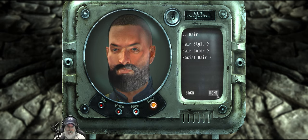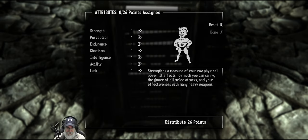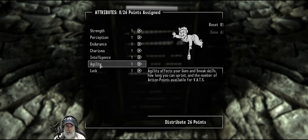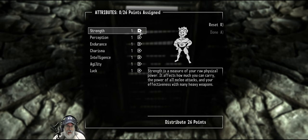Okay, so that's what our dude looks like. Now let's do our special — our attributes. We have 26 points that we can assign. We definitely can't ignore strength, both for carrying stuff and for melee weapons because especially early on we're going to run out of ammo probably. So we need a backup weapon. I want to be fairly proficient with melee weapons, so let's maybe go seven there.